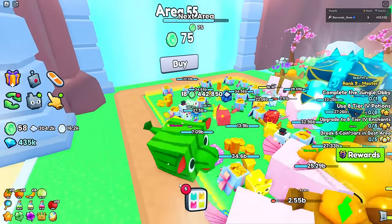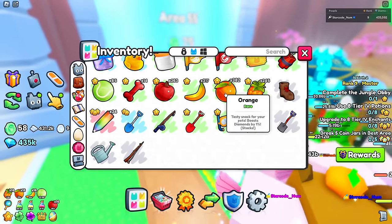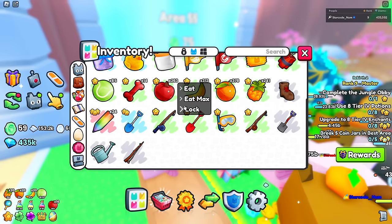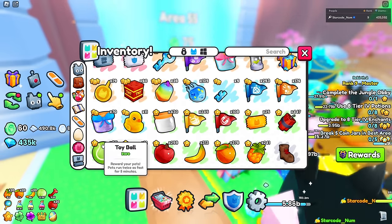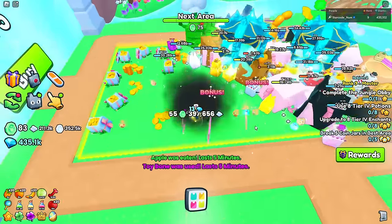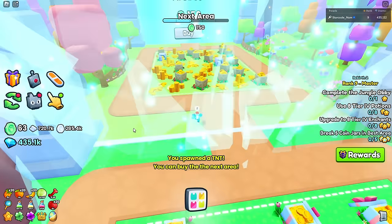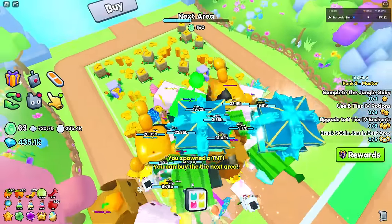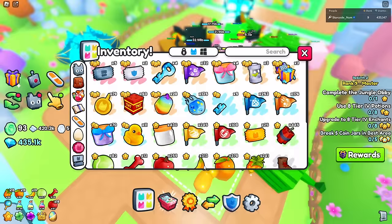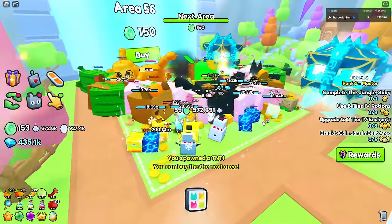We're almost at enough coins for the next area. Let me make sure all my boosts are on because they help a lot. I'm also just going to use some TNT — it's such an easy way to get coins to get through these areas. I have over 401 shots, so I'll just keep using TNT until we have enough.